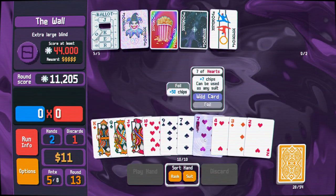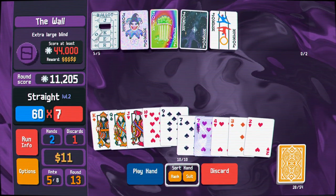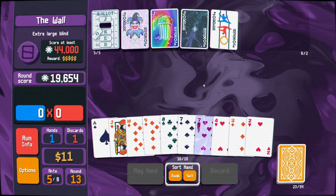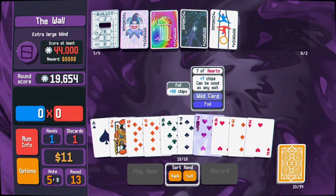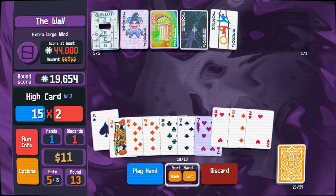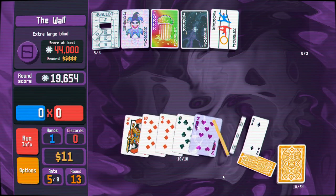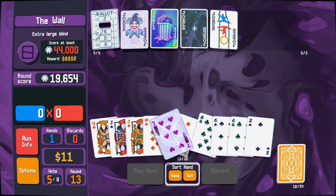Getting way away from that full house I wanted. This is a high straight — I've gotten myself in a fix. With the times three multiplier on the final hand I'm going to have to make this good. One discard — let's ditch everything that's not going to contribute to this fairly solid straight.